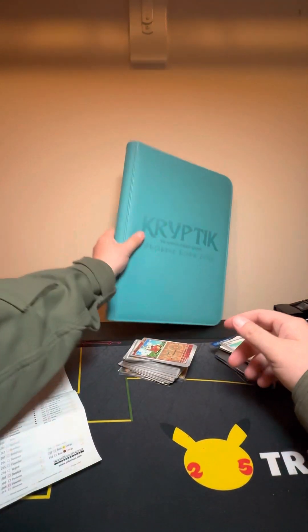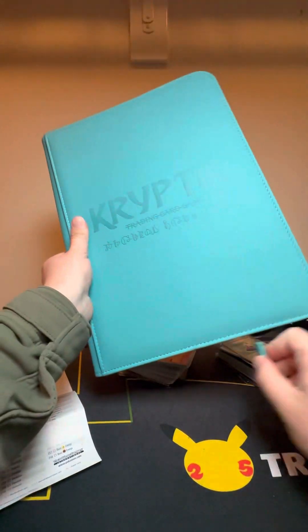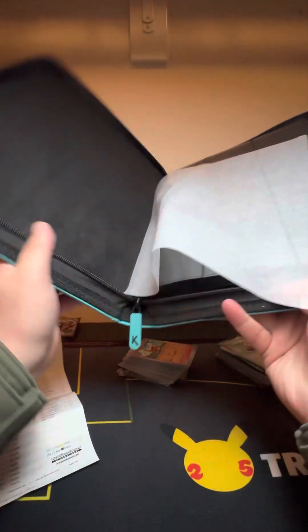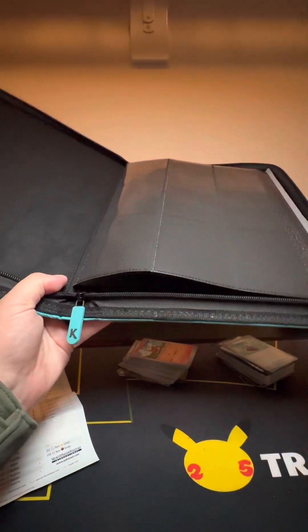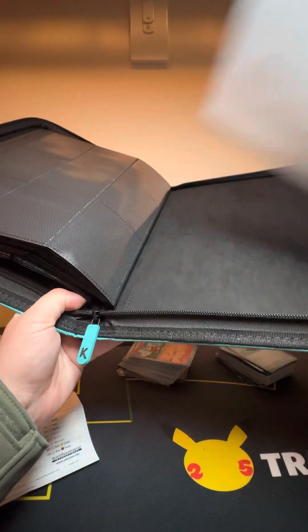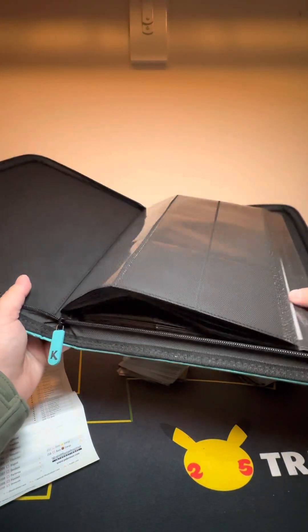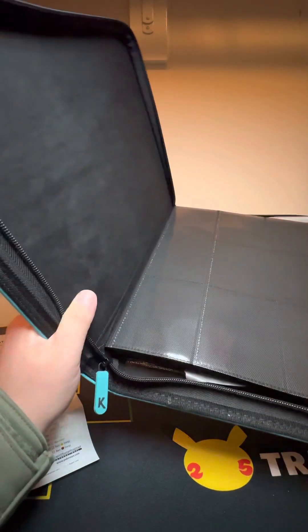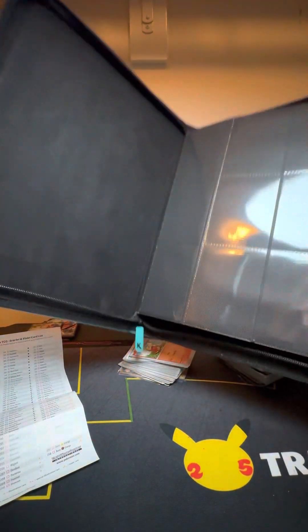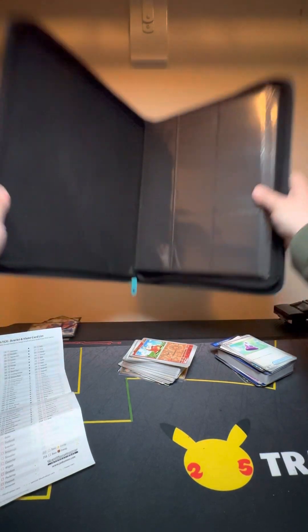Alright, this is a Cryptic TCG binder — for any Cryptic players out there. What a nice binder, actually. I think it should fit everything. Nine pages per side? Yeah, I think we'll be alright. Because there's about 258 cards total, not including the reverses.